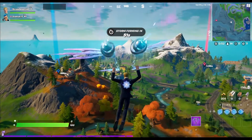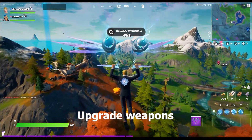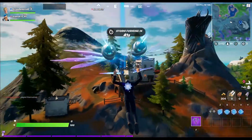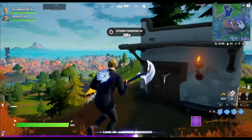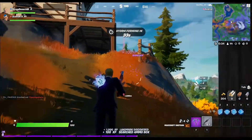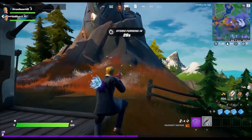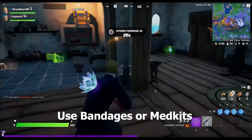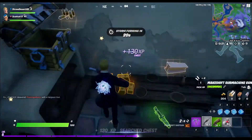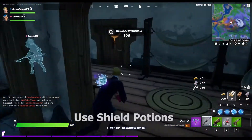Upgrade weapons: must be done at NPCs across the map. The best location is at Reaper, at the mansion on the left side of the map near Trigger Fish. Use bandages and med kits: 1,000 total, starting at 25 as the first challenge.